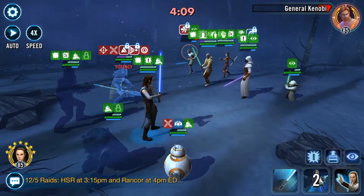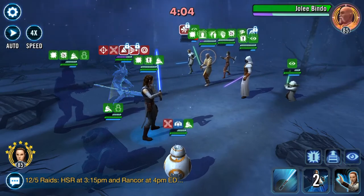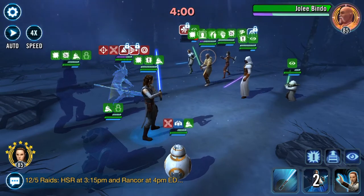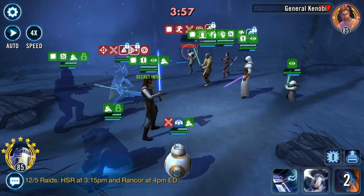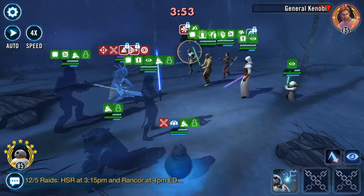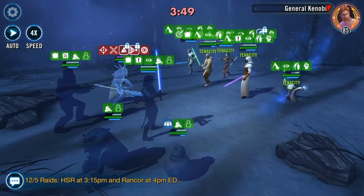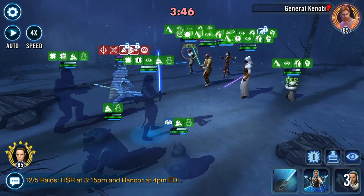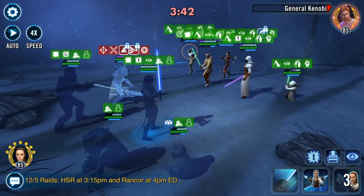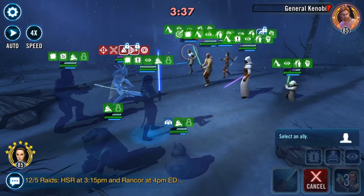You really just need nest to hang in there for a little bit. Do I want to cleanse Jolie? I think I want him to try to use his res ability. Let's go ahead and make sure that nest is exposed and we've triggered Savior - that's all well and good. I'm not quite sure what to do on this one.